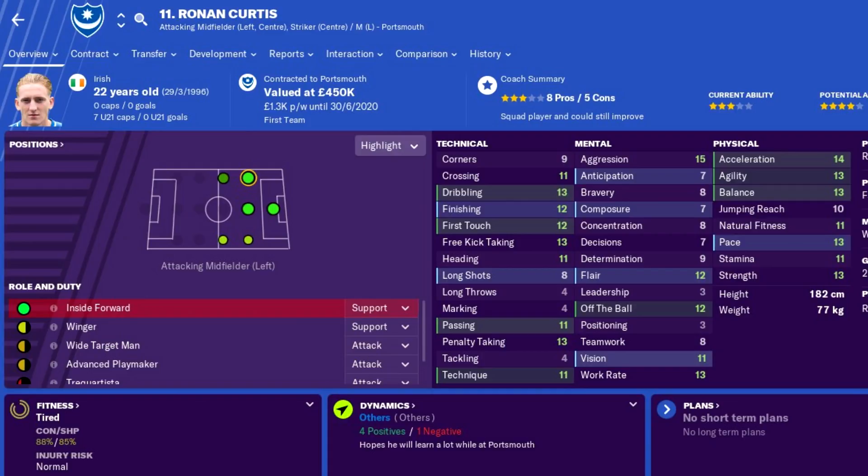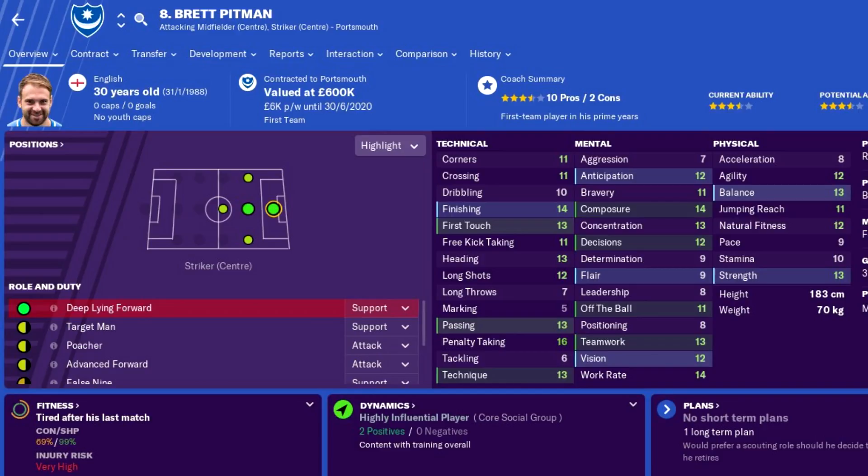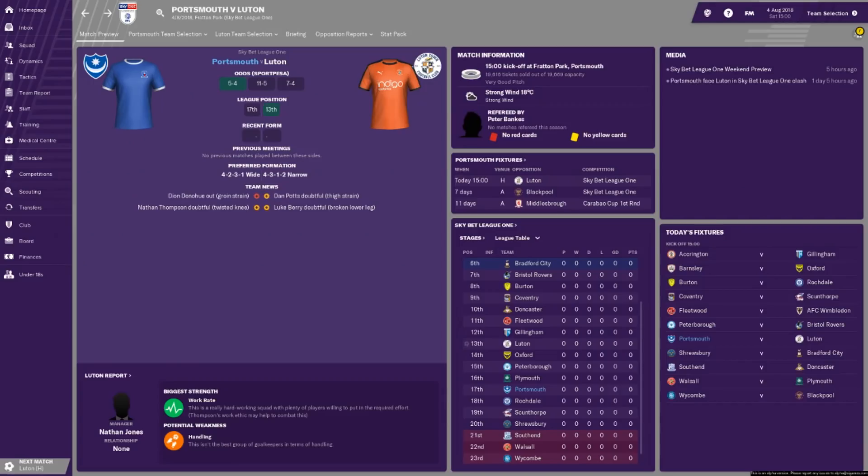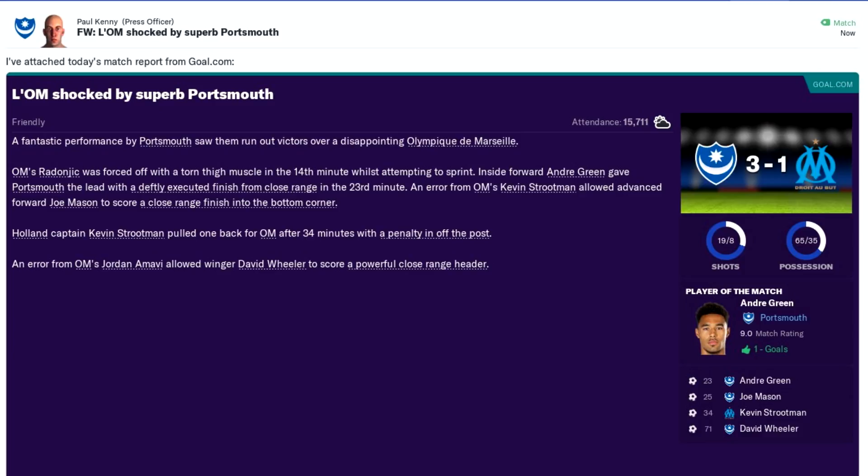Finally, the number one striker — definitely for me — is Brett Pittman, a top goalscorer last season with much-improved stats. He can also play as the number 10, which I may use him as more than an actual number 9, but we'll see over the course of the season. His stats are very good for the position and role he'll likely play. We also managed to get the hardest game out of the way by beating my under-18s 3-1. We also beat some small team called Marseille 3-1, but I don't think you'll care about that one.